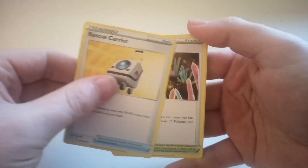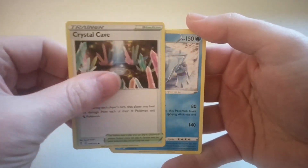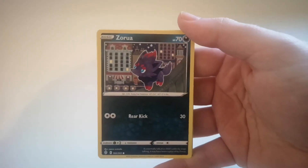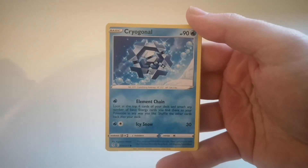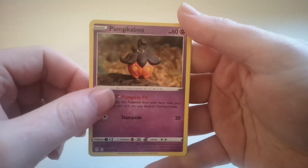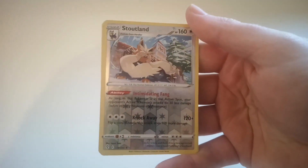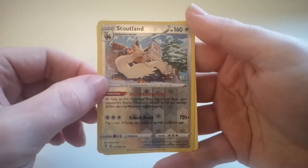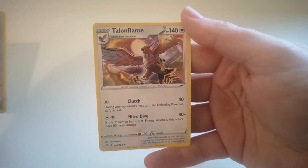Pack 3: Leaf Energy, Rescue Carrier, Crystal Cave, Avalugg, Eevee, Zorua, Cryogonal, Tentacool, Pumpkaboo — that's the first one we've pulled so far — a Reverse Holo Stoutland, and a Talonflame.